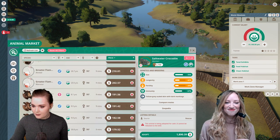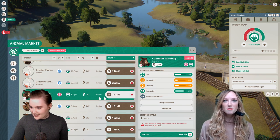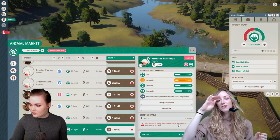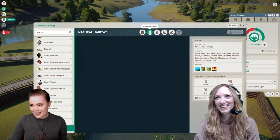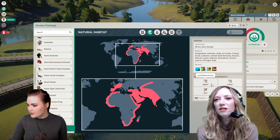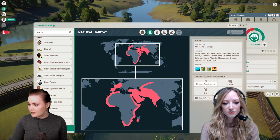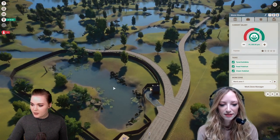How about some flamingos? Flamingos like water as well, right? Let's have a look and see what they like — they love a bit of water. Tropical, aquatic, temperate grassland. Gotta have at least 125 meters squared and they don't need any climbing. Where should we build our flamingo place?